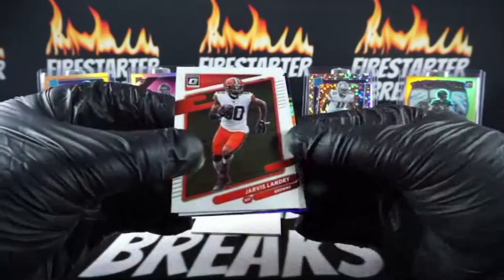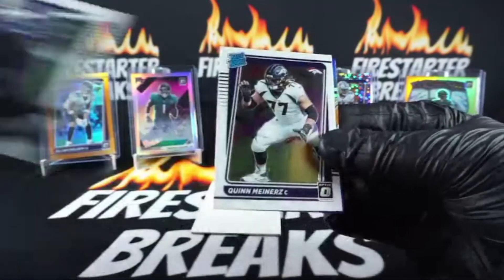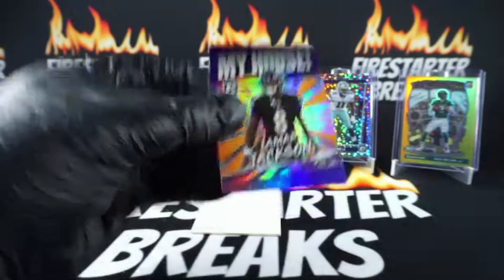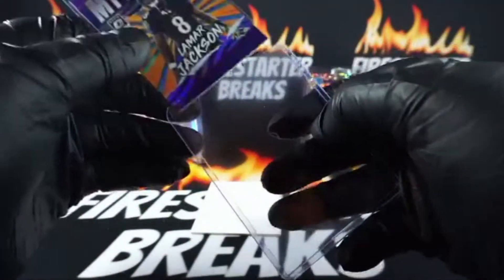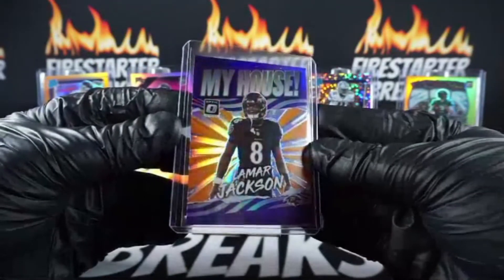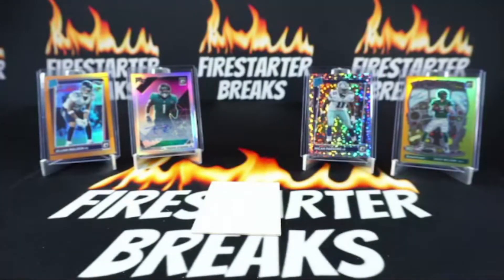Last pack - here we go. Base rookie Quincy McRae and we got a silver Lamar Jackson for the Ravens. I just realized this is the first time in a box that we didn't hit a single black Pandora - we've been hitting a ton of them. Well, that Zach Wilson definitely replaces that. Goes to the Ravens - that's Jake M.